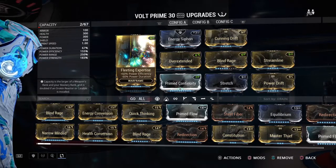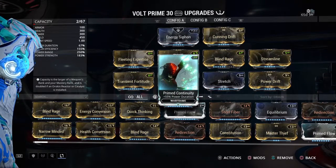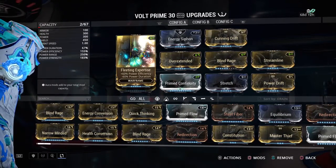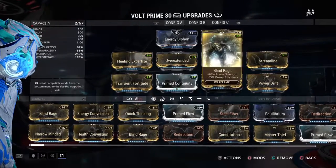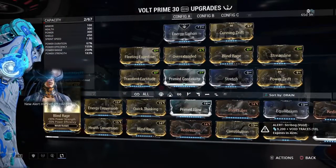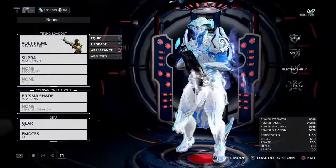With 300 base energy, that restores a substantial amount. We also have Prime Continuity giving us a bit of duration, recovering from the negative side effects of Transient Fortitude and Fleeting Expertise, and some serious power strength from Power Drift, Transient Fortitude, and Blind Rage — so we're pumping out some serious damage per second.